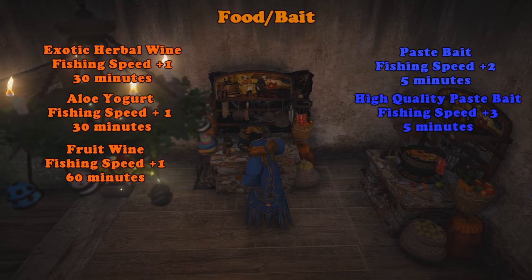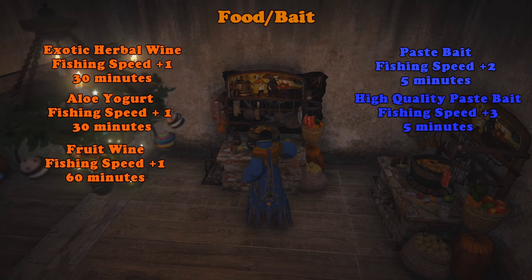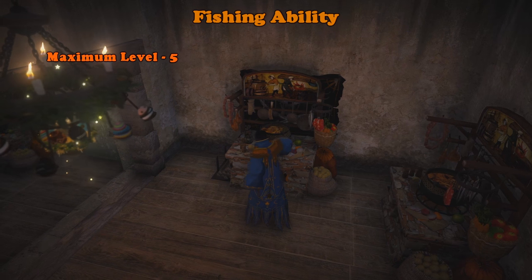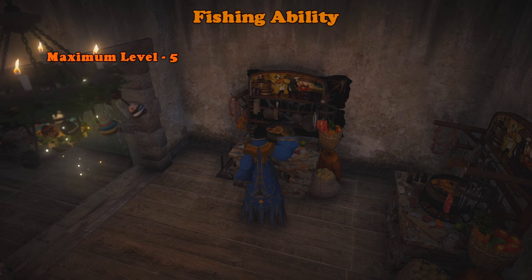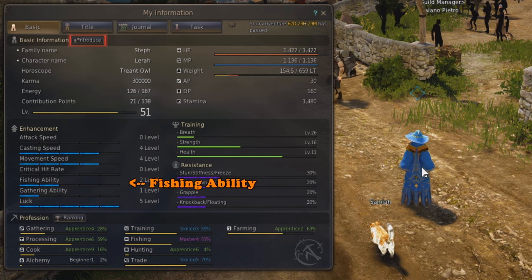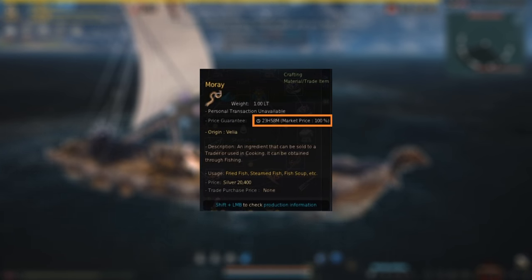In my opinion, the Silver Embroidered Fisher's Clothes are the best option, as they can be enchanted to give special effects. You can also cook and eat consumables that will increase your fishing ability. With a higher fishing ability, you'll reduce the time to catch a fish per cast, but keep in mind that you can't exceed the maximum fishing ability of five. You can check your current fishing ability by pressing P and looking at the fishing ability section.